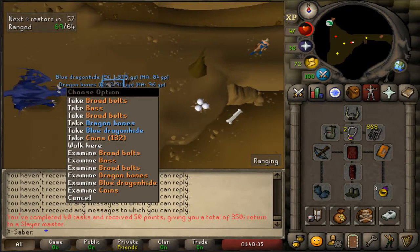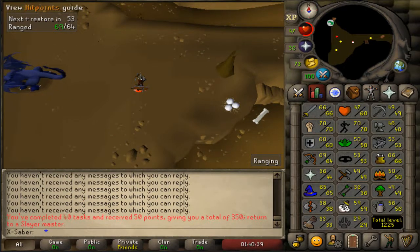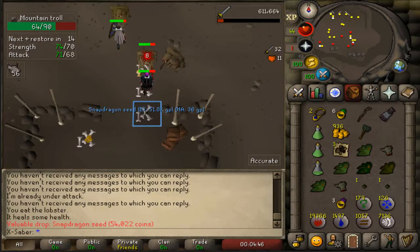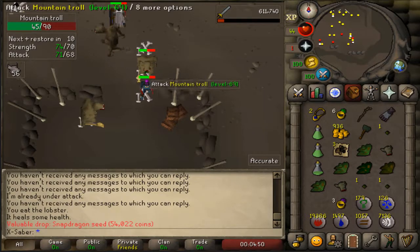Finally finished off the blue dragons - we did this at the Taverley Dungeon because I'm too weak at the moment to do the brutal dragons. I don't do enough damage before they can kill me. Time to continue slayer boosting. I did not know snapdragons were over 54k - what is this?